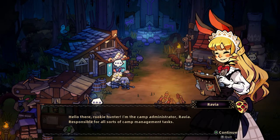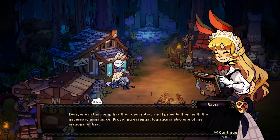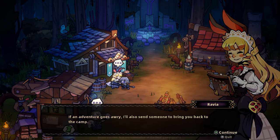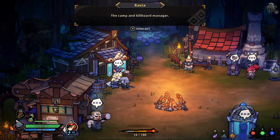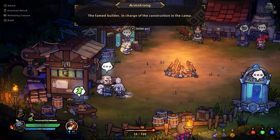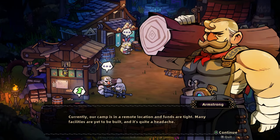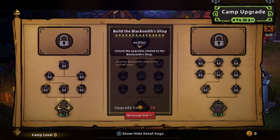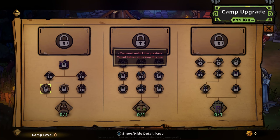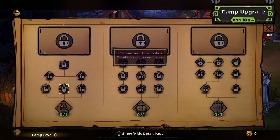So we're a rookie hunter. That's the administrator — very much like the hunter's handler. I'd like to see the current expedition records. Okay, there are none. This guy is in charge of building, as you can see. Armstrong — a camp upgrade. So yeah, we can start here and start upgrading, but we don't have access to any of that at the moment.